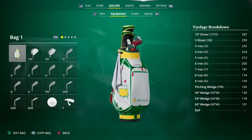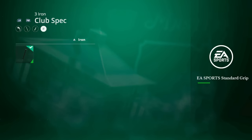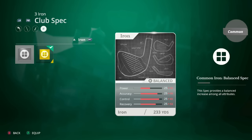The boost on these club specs can be huge. When you go into your golfer you apply your equipment — go into your golf bag, select which club you want to put a spec on, then hit RB or R1 to go over to the club specs. The club spec I have right now is Hideki Matsuyama's iron spec — it's amazing. Not a lot of power boost but that doesn't matter as much on irons. It does increase accuracy to 84, control to 90, and recovery to 78.